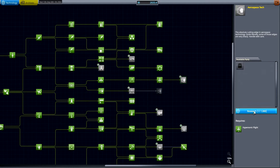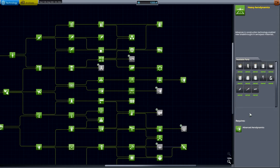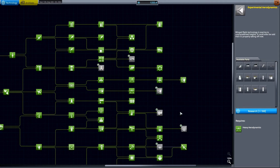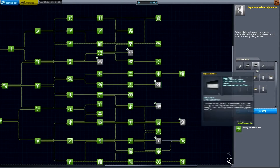Aerospace tech — rapiers, yes please. Another whopping 1000 science. Jeez. Heavy aerodynamics — yes, I do want the wide body. I don't know if I'm going to build it yet, but advanced motors, grid strip grip pad, experimental aerodynamics, more of these big fins — big ass wing. I want these.